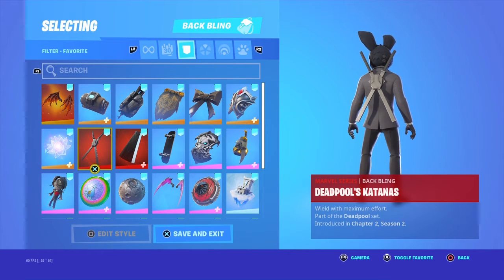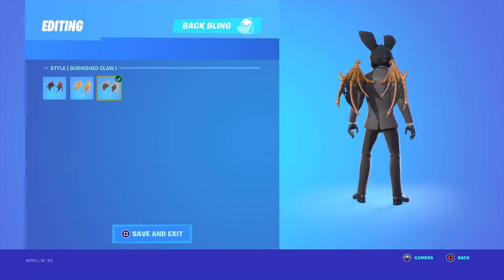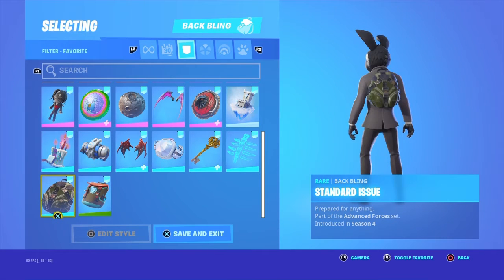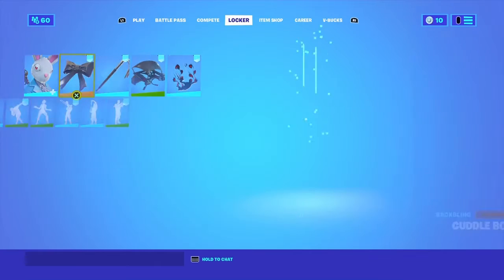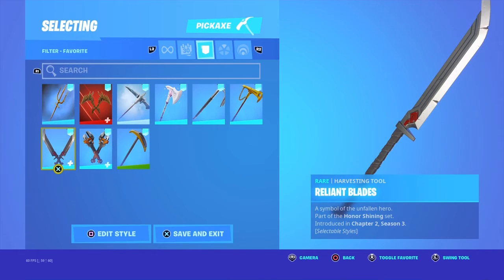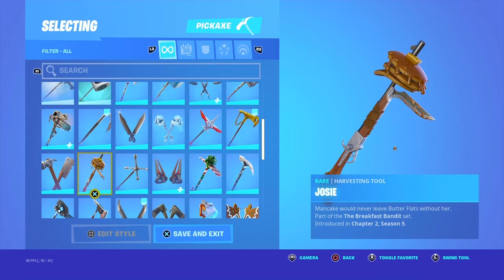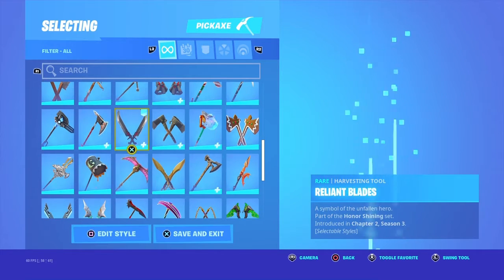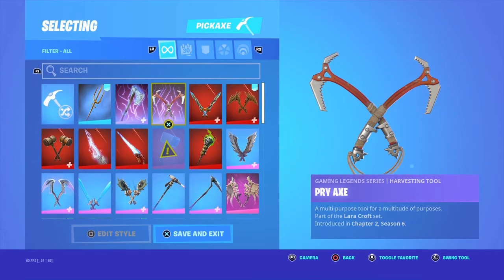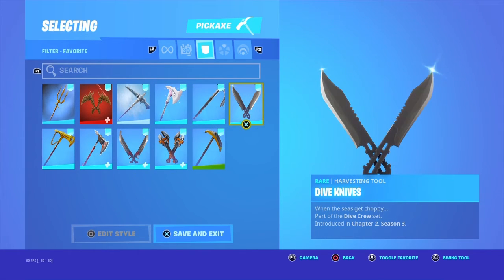Deadpool's katanas, and this is okay — you could use that. And the standard issue back bling. Now we're going to be moving on to the pickaxes. You can use the crowbar, or you could use the aureliant blade — you guys might have something better, but I don't really have that many black pickaxes. Actually yeah, you could use this, and we could use this also. You can use the purr axe, the aureliant blade, crowbar, and dive knives.